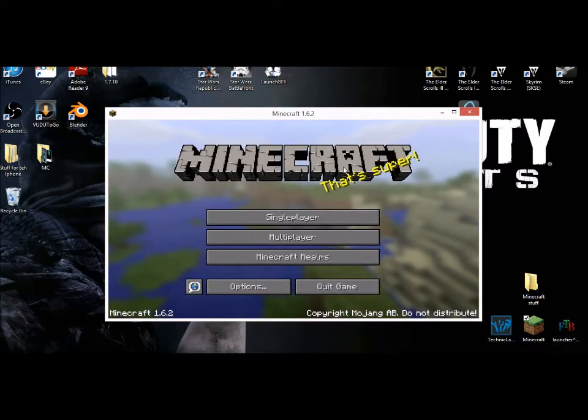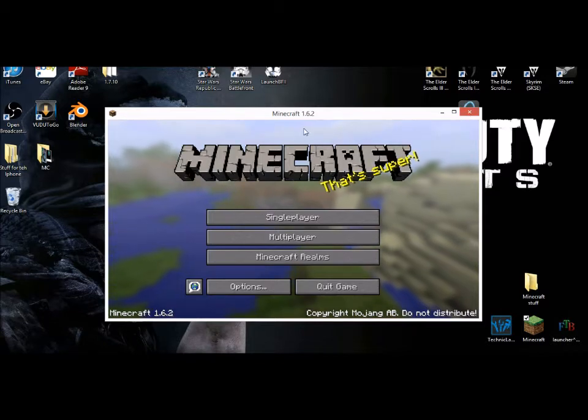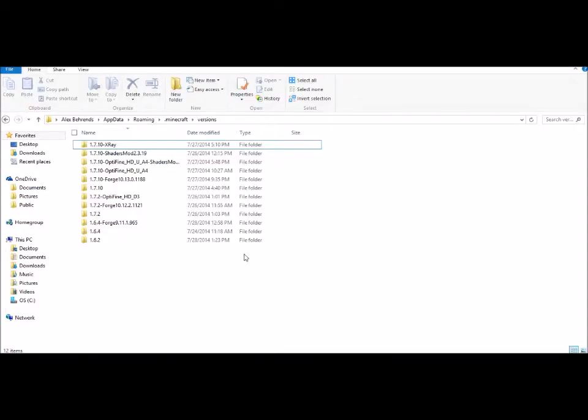Once it loads up, you have just a plain old normal Minecraft — there's nothing installed yet — but it did install 1.6.2 to your Versions folder. Since I already have that, I will be showing you how to continue from here.